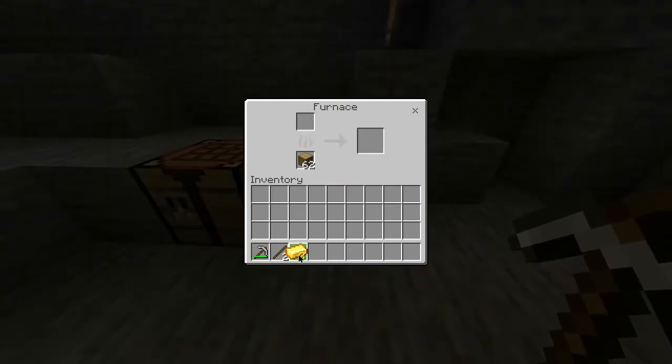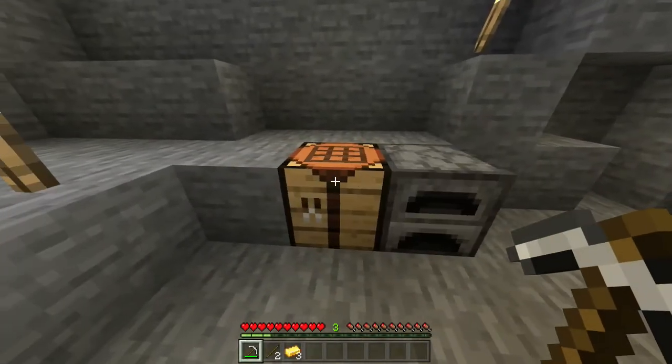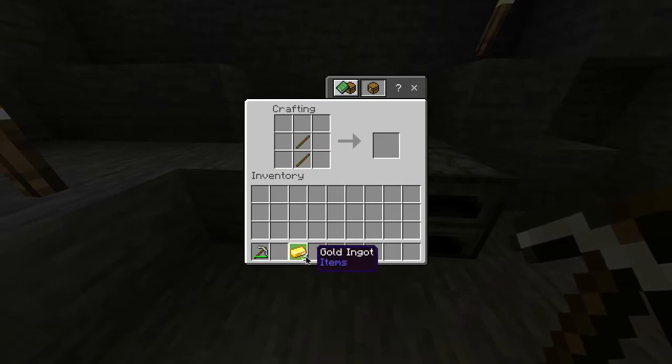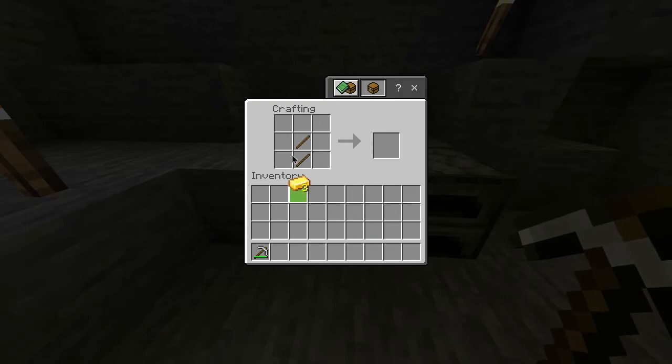Once it's finished, you want to take it out of the furnace and then head over to your crafting table where you'll now start making your golden pickaxe. The first thing you want to do is grab your sticks and do a vertical line in the crafting grid just like this. You then want to take the gold ingots and do those across the top.